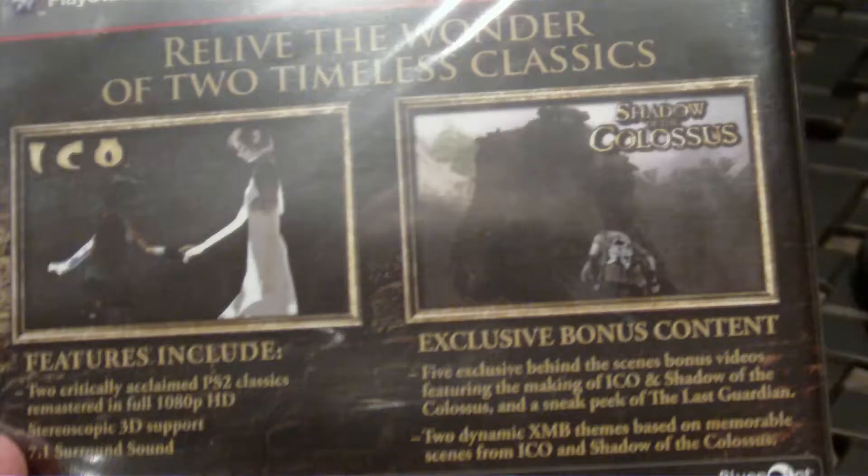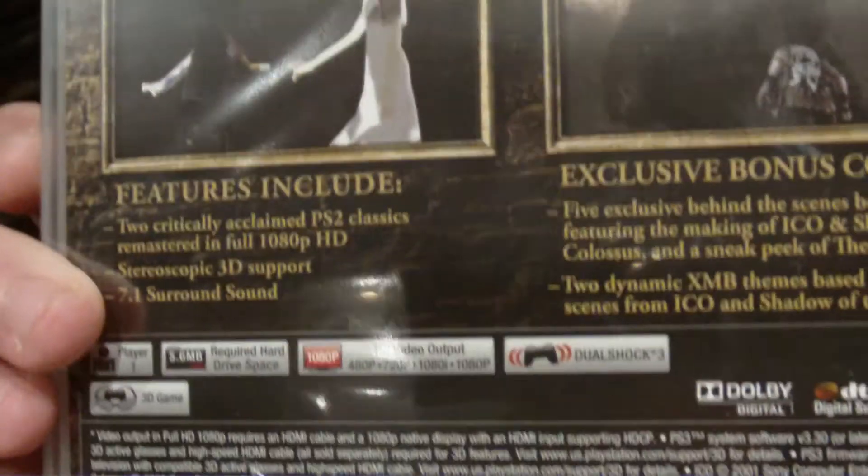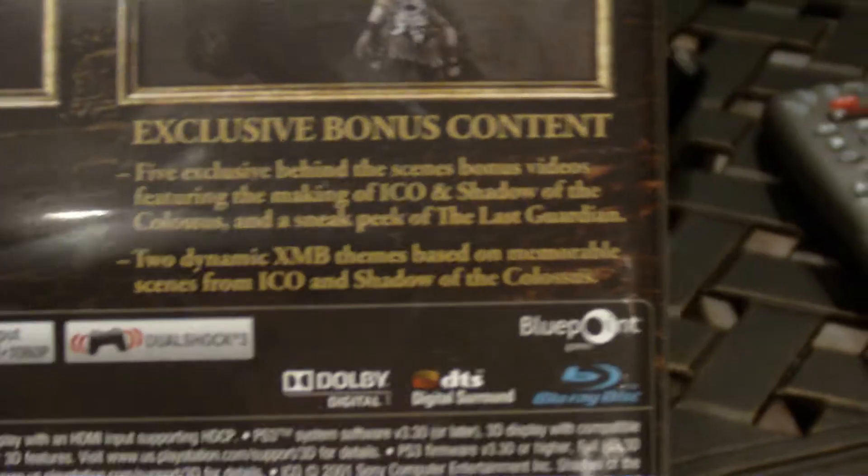You're probably asking yourself: why am I unboxing this? Don't I usually unbox collector's editions? Well, I consider this a collector's edition. It retails for $40 US, which is a steal, because it includes both Ico and Shadow of the Colossus. But more than that, it also includes all the special features from the previous games as well as some new special features, and a bunch of exclusive bonus content.